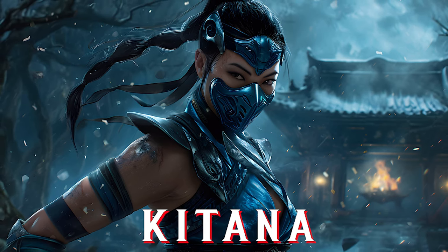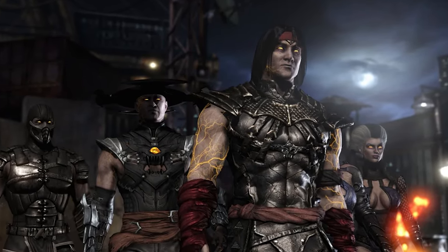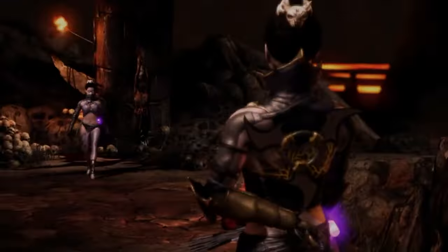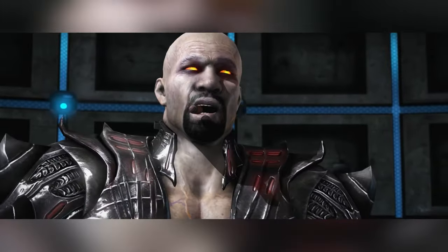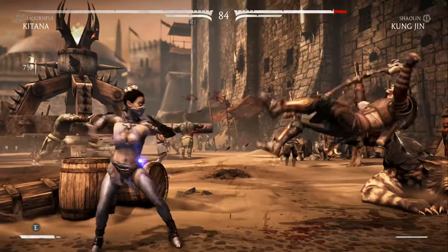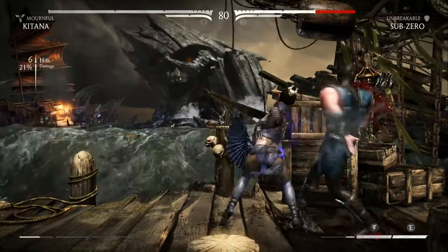Last but not least is Kitana, the Empress of Outworld slash Edenia. Her worst skin has to be in Mortal Kombat X — her Revenant skin. Compared to all the other Revenant skins, which are decent to good — Liu Kang's and Kung Lao's are great, Jax's is okay — hers is just the worst out of all of them. She kind of looks like she's off drugs or something. I hate her Revenant headpiece — that weird demonic-looking crown helmet thing. They could at least have let her keep her hair like Liu Kang does. This is her worst skin; it doesn't do her any justice. Even for an evil character they could have made her look elegant, but this one is just disgusting.